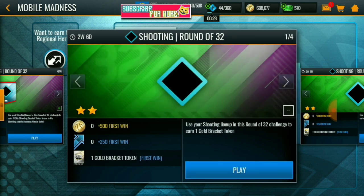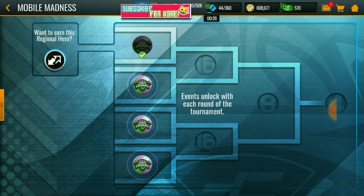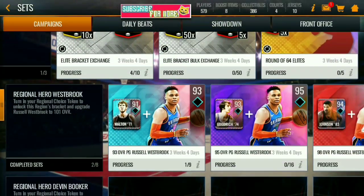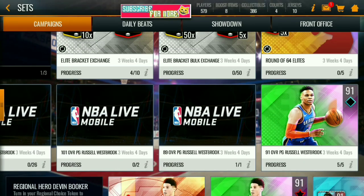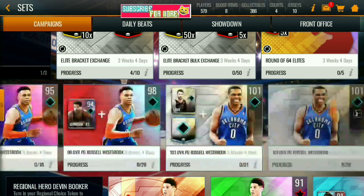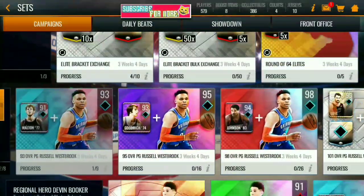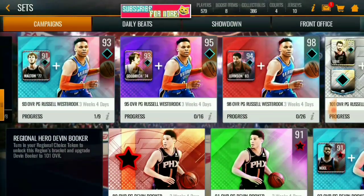One of my best tips right now is to finish the Run of 32 events, because it will be so dope for your team to get that 101 overall player. This promo runs for about four weeks, so it's pretty easy to grind through the campaigns and finish this event.